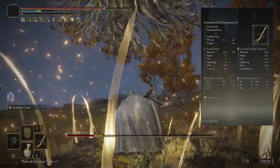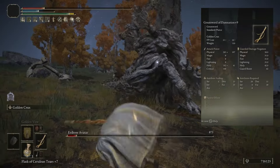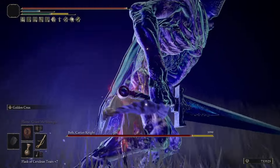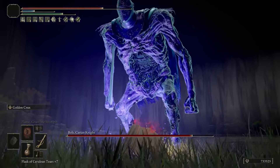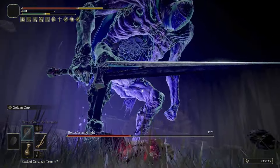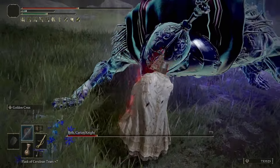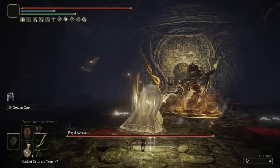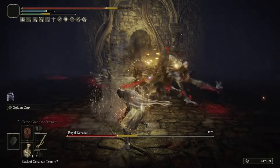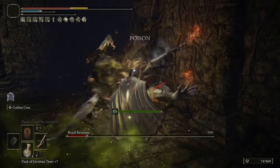You have the typical Claymore-type moveset, swinging horizontally with some swings. But if you do heavy charged R2s, or roll forward and hit the light attack, you'll be doing a poke attack, which is really useful. Where this Ash of War falls short is the very long animation on the second portion. The first portion gives you a little hyper armor jumping into the air and slamming down, but when you push the sword down further — whether in the grab or into the ground — you get a very slow recovery animation. I've been hit many times in that window, so it's definitely something to watch out for.